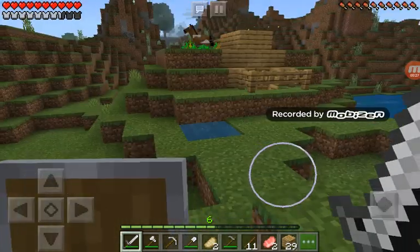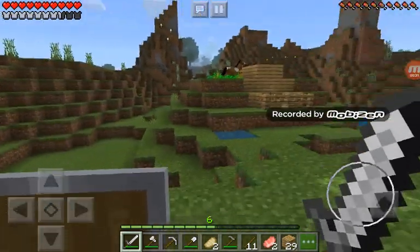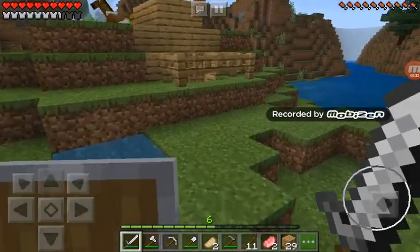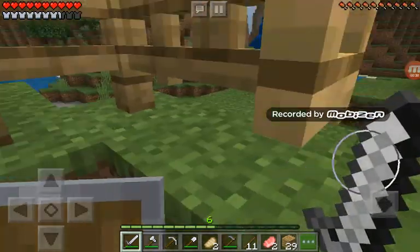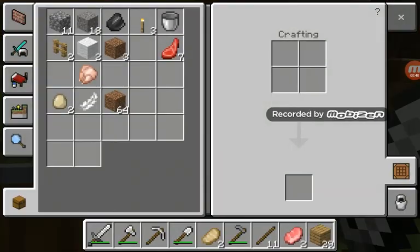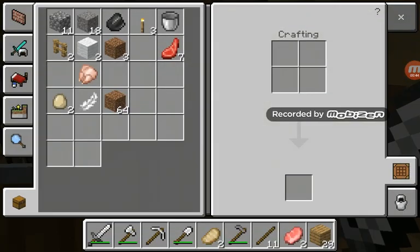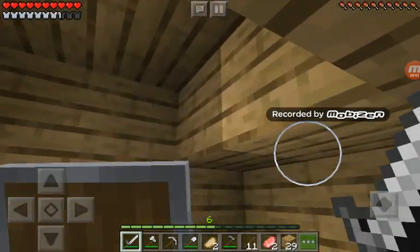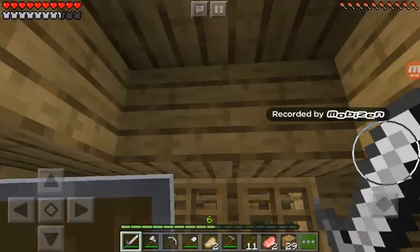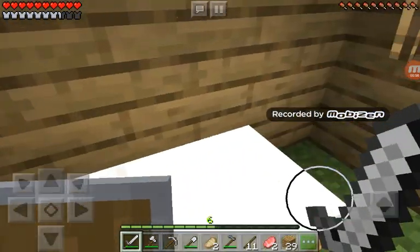I have a little bunker over here — look, it's nice and cozy and it's got some space in it. Would you look at that — got some shield! You cannot cheat in this game because it's a trial Minecraft, it's not the real one actually.